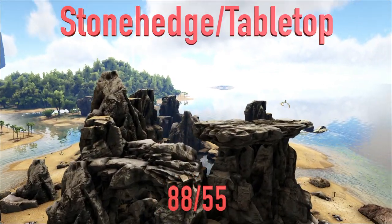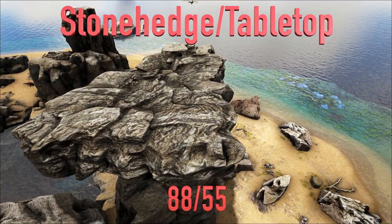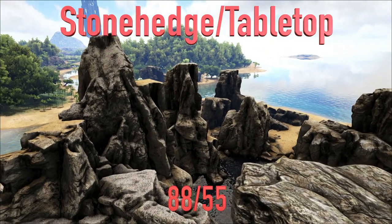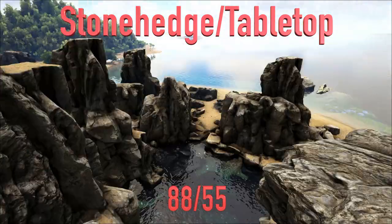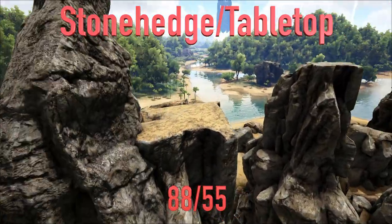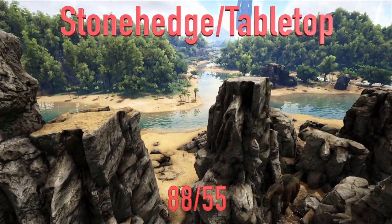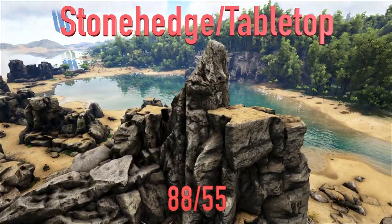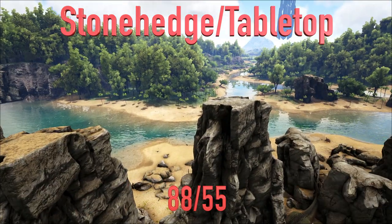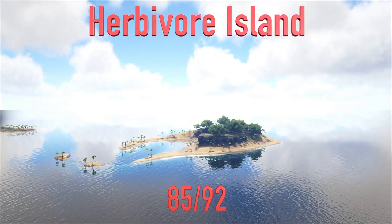The next base is Stonehenge, or Tabletop — a cluster of rocks with flat tops at coordinates 88, 55. You can build a base on top of it, and it's really only accessible by air unless you build a ramp up. With cryopods you can build a massive base up here. Some downsides: you'll have to use pillars, which are normally weak in PVP unless you stack foundations. But once built, it's pretty defensible because you can't bring land dinos in to attack it directly — attackers have to use air dinos.